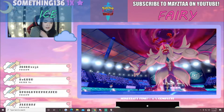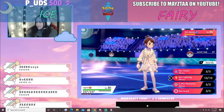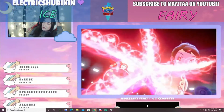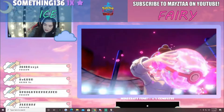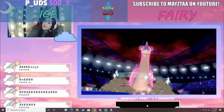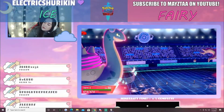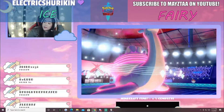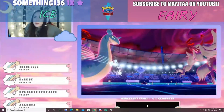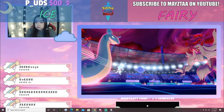Grimsnarl is at plus two or three Bulk Up right now — plus three attack, plus three defense, doing pretty good. This is going to be a Gigantamax from Kira, and indeed it is. The Gigantamax comes out — let's see what Grimsnarl can do against this Lapras. The Max move comes first and takes out Grimsnarl, and the Aurora Veil is back up.